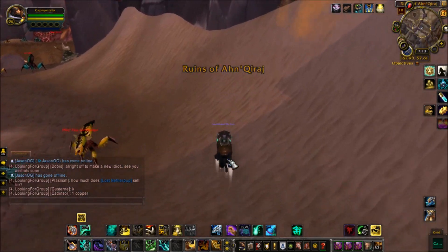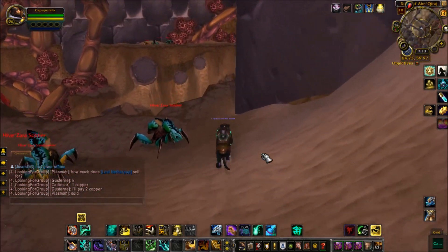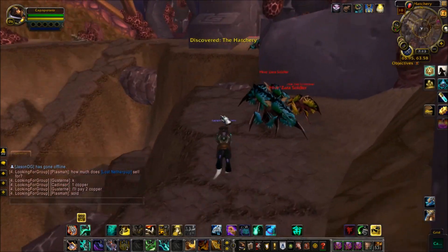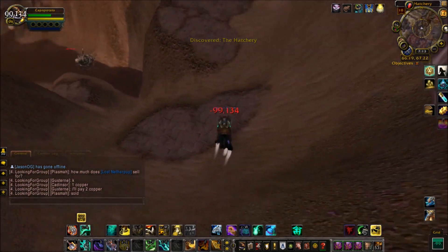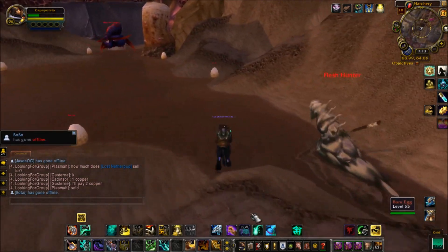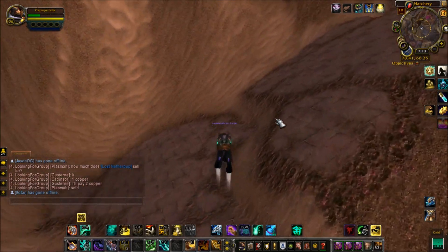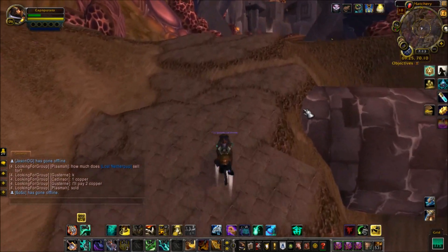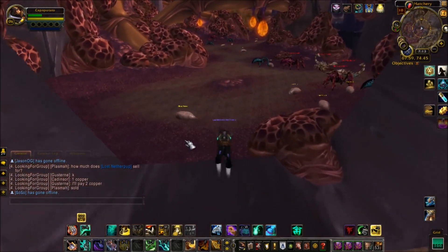Make sure if you're not on a class like a rogue that you jump to the ledge here, because if you jump straight down you're dead — there's no getting around that. But if you jump to the right spot you'll be okay on any class. If you're a pandaren you can jump straight down too because you've got that bouncy racial ability, essentially the same as being a rogue, so you won't die from the fall.